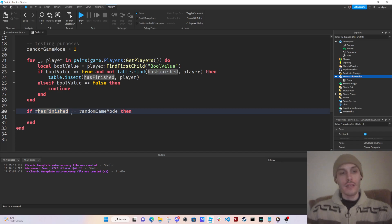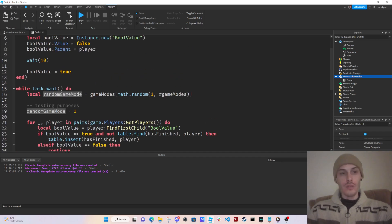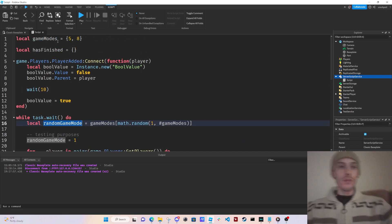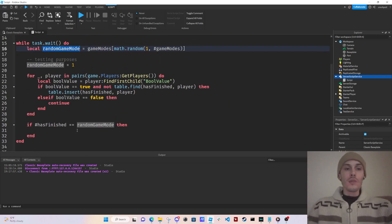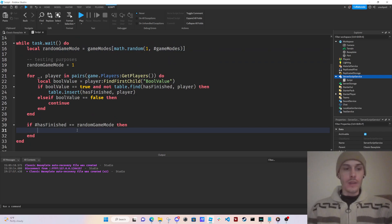So if the length of hasFinished is equal to the number of players in our game mode, then we're going to run whatever function — if it's a cutscene, we fire a remote event to clients.